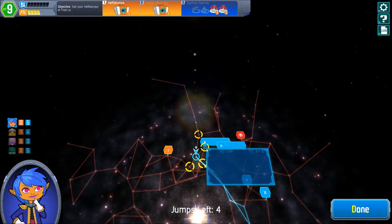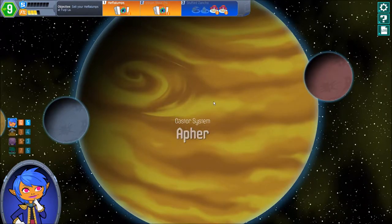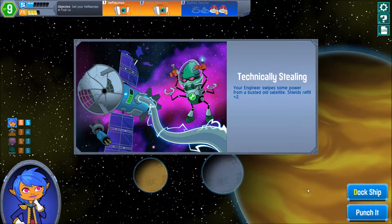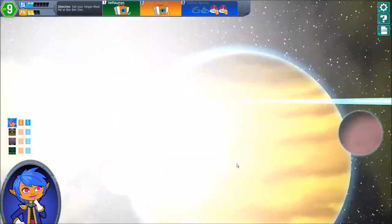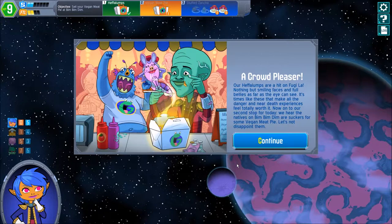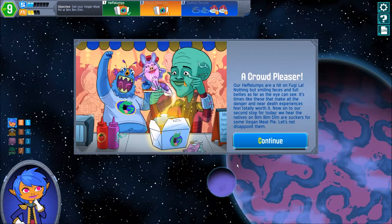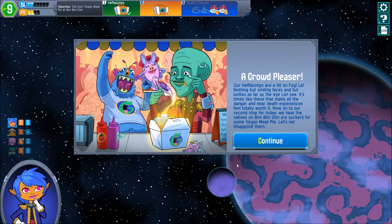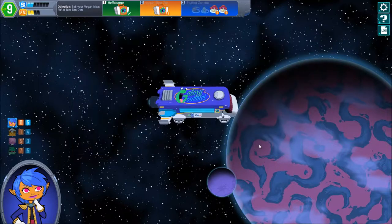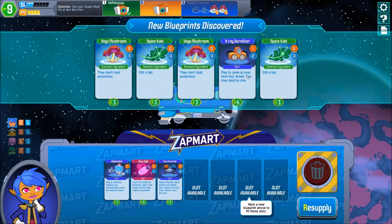Which would be nice by now — it's right there. Let's punch it and go ahead. What do we get here? Technically stealing — your engineer swiped some power from a busted old satellite: shields refilled plus two! Thank goodness, I needed that. Punch it on — our shields are very low, we have no shields left at that point, so I'm quite happy for that. A crowd pleaser — our Heffalumps, our hidden Fugila. Nothing but smiling faces and full bellies as far as the eye can see. It's times like these that make all the danger and near-death experiences feel totally worth it. Now onto our second stop for today — we hear the natives from Bim Bim Dim are suckers for some vegan meat pie. Let's not disappoint them. We also got some french fried fuel which is really nice as well, filling up our FTL.